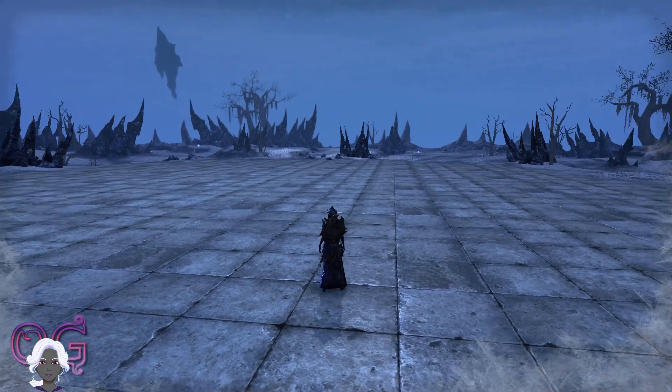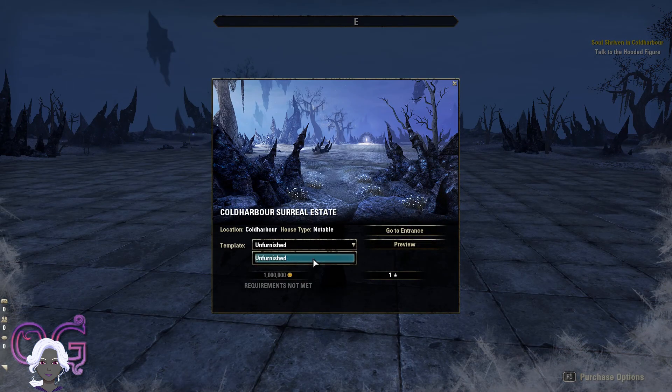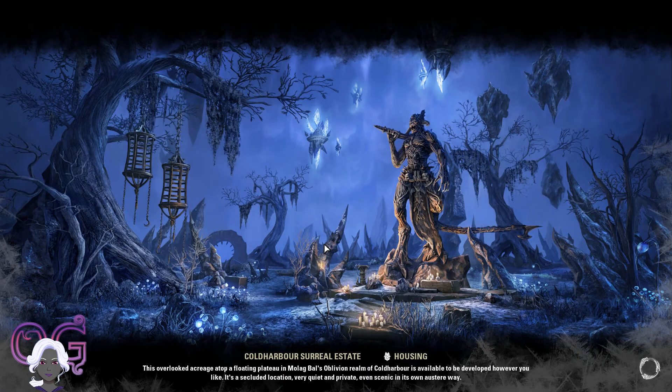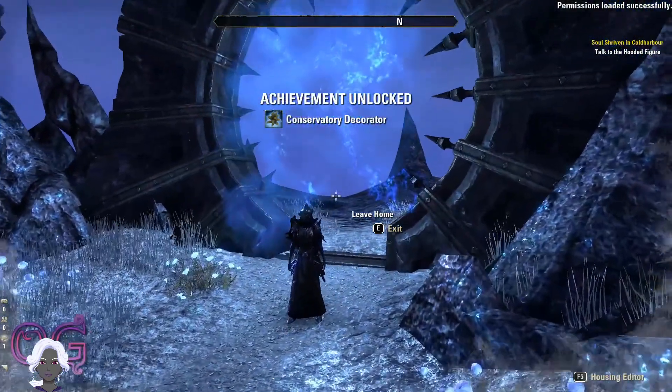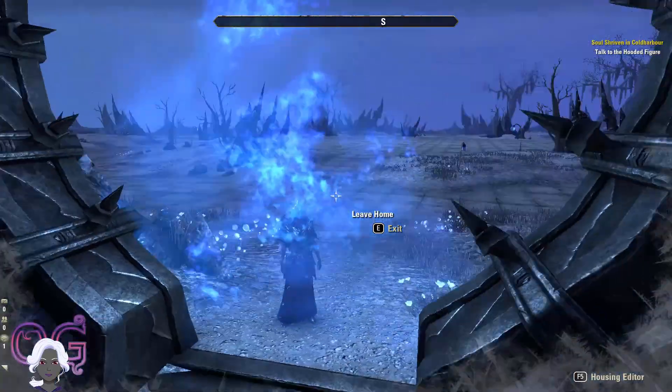Let's buy it and see what the limits are here. As you can see, there's no furnished version. It does say for gold: 1,000,000 gold and requires the God of Schemes achievement. The crown price is 1 crown — but that's just for PTS, remember. Since there's no furnished version, there are some ideas right here in the screenshot. There's a little exit here; it'll probably take you back to wherever you were. This character has not done any of the Cold Harbor stuff, so she might get dropped off where she was before.